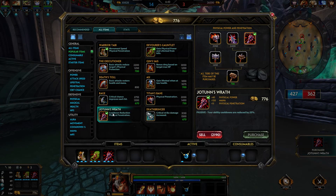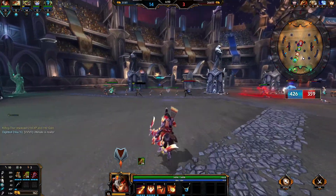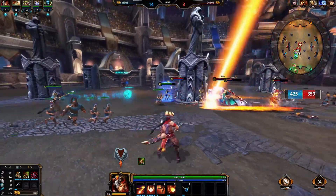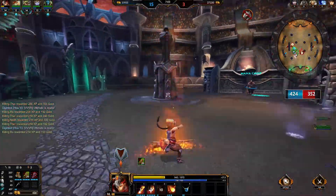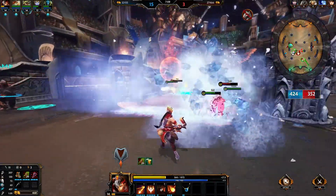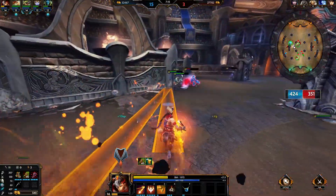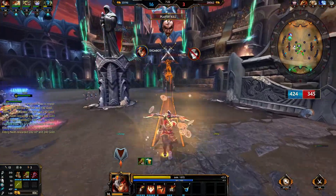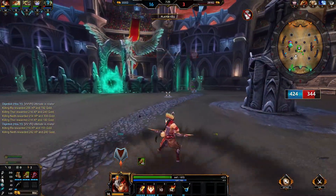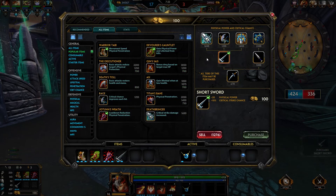Let's go ahead and get Jotun's, and we've got enough left to start on Deathbringer. Ultimate is ready. Trying for a ricochet kill there — didn't quite get it. Let's see what we can do with this ult. You can see that's a little finicky with the aiming — kind of like ROM's eight-way roll where it snaps. But it's definitely effective.